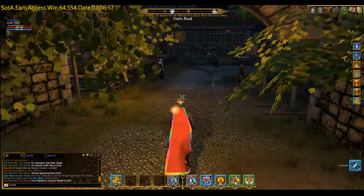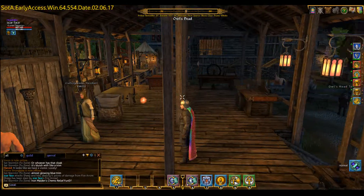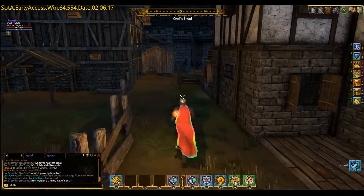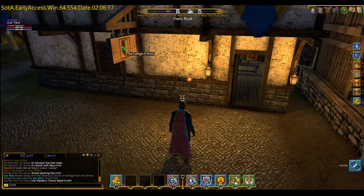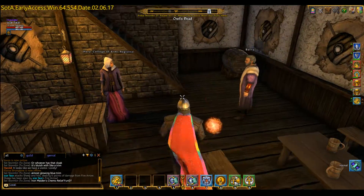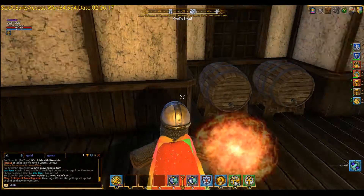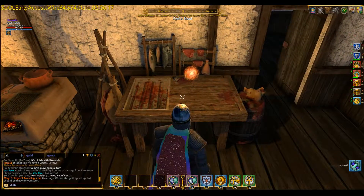The next thing to do is to find the butchery station. Now they can be found in various places, normally in these kind of crafting station areas, but in Owl's Head it's actually just around the corner. We come into this place here, which is the College Arms, where you'll find two bankers. If you go upstairs and into this room, you will find the cooking station and the butchery station. Today we're looking at the butchery — you can notice it's easily the butchery station because there's lots of blood on it.